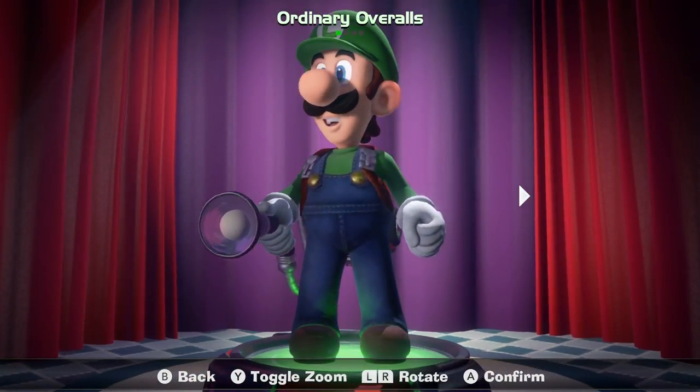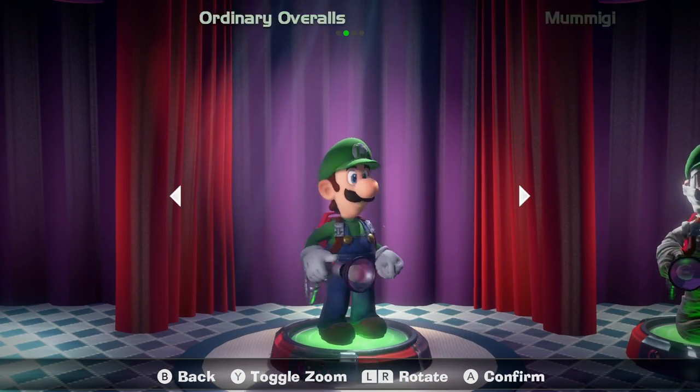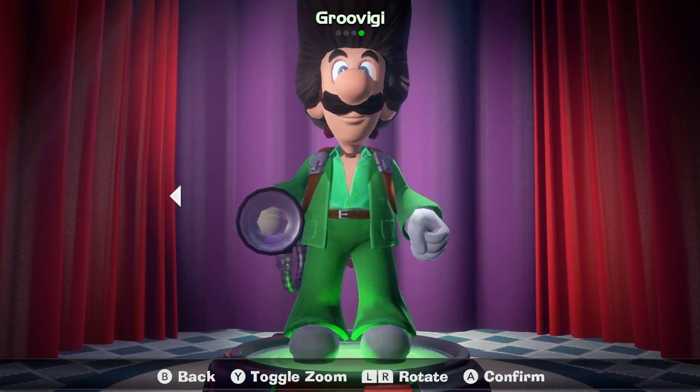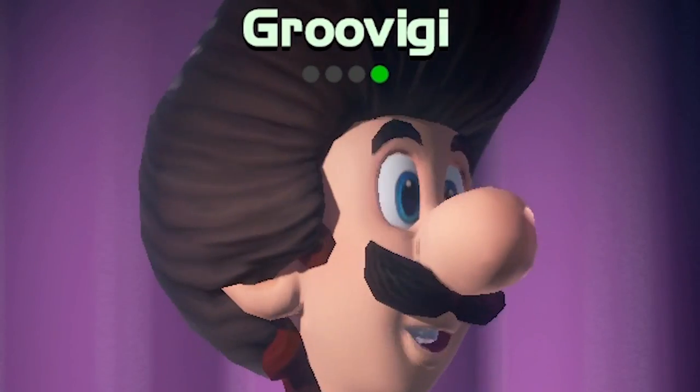You also get 3 new Luigi costumes for co-op Scare Scraper mode, and these are just as bizarre as you would think. They include Momiji, The Green Knight, and Groove Eiji — and I'm not even kidding, Groove Eiji. He's certainly a sight to behold; just look at that head of hair.